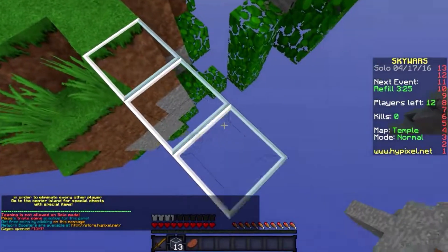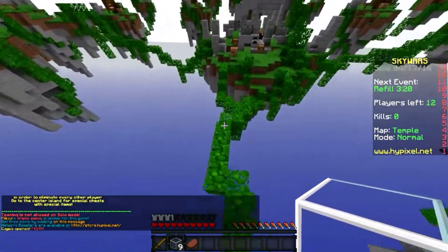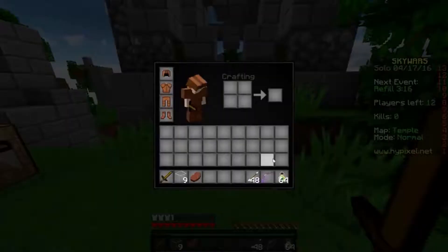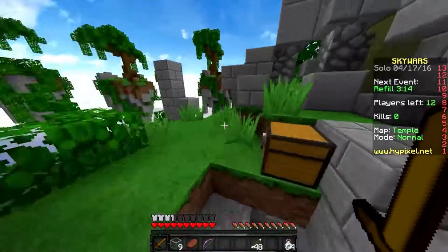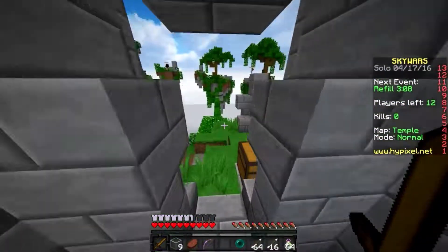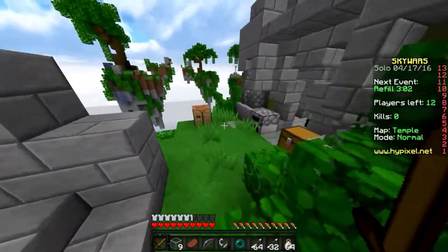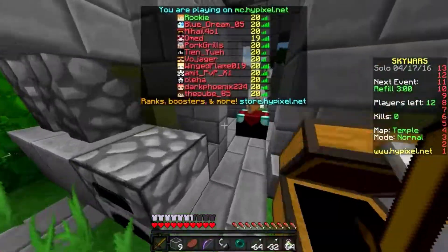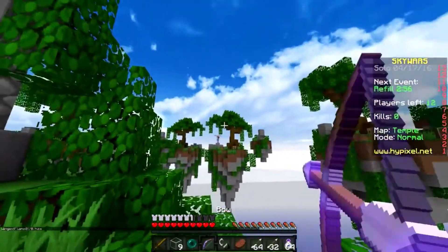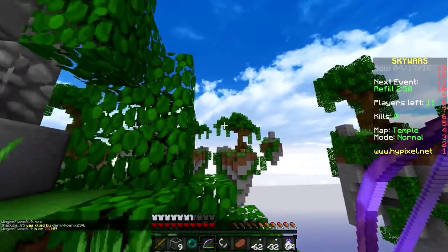Coming in at number three, we have Rookie. Rookie is probably my favorite for rushing. It starts off with full leather armor, a wooden sword, 16 glass, and one stake. The glass is great for rushing, and you already have armor and a sword, so you're pretty good to go. At the very start of the game, I don't even open a chest — I just straight-up rush the guy next to me. I've got a sword, I've got armor, it'll last me a while. I can rush a team island too if I wanted, and I can get pretty far — you should be able to kill both of them. So that's a pretty good one.